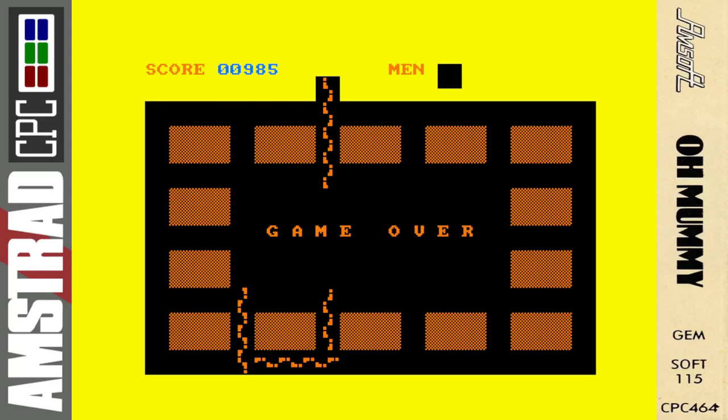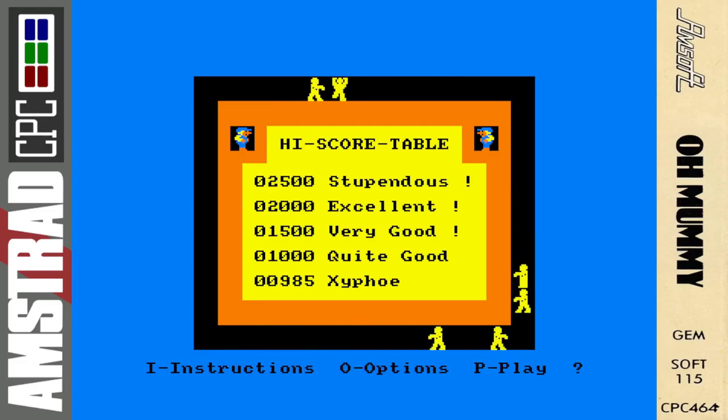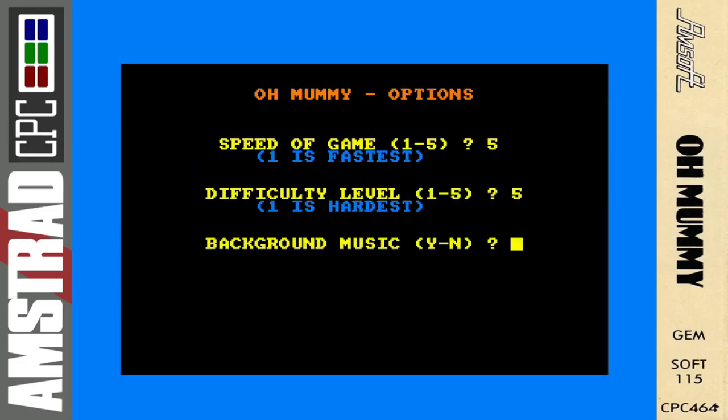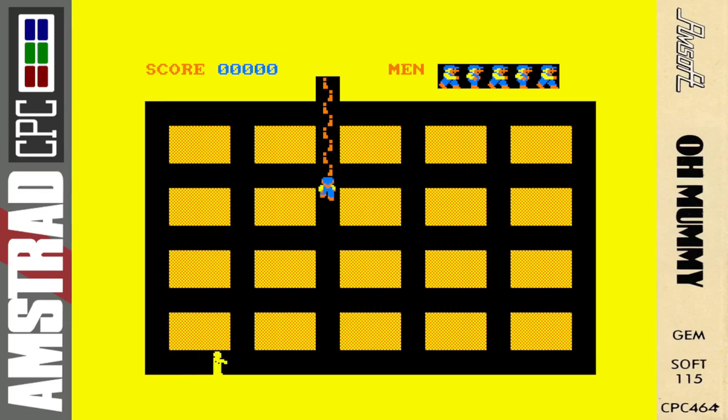Last but certainly not least was an excellent Sega Mega Drive homebrew version in 2012. The Sega Genesis Mega Drive version was released called Oh Mummy Genesis, and it is excellent — kind of an unofficial sequel that pays homage to the original and adds new things like a story mode. It's well worth checking out. Oh Mummy on the Amstrad was reviewed in the very first issue of Amstrad Action magazine in October 1985. They liked the fast reaction gameplay on higher levels but marked it down for not much complexity and no changes in the pyramid layouts. They rated graphics at 61, sonic 66, grab factor 60, staying power 42, with an overall AA rating of 48.